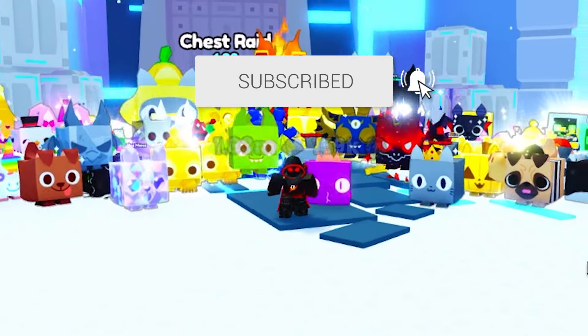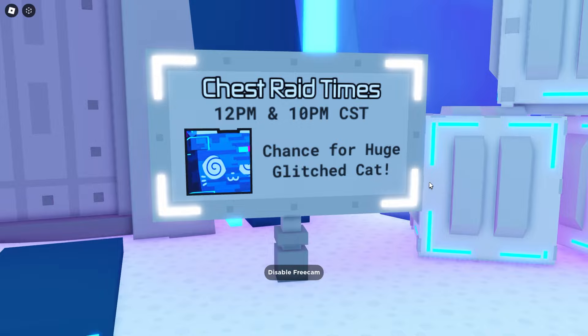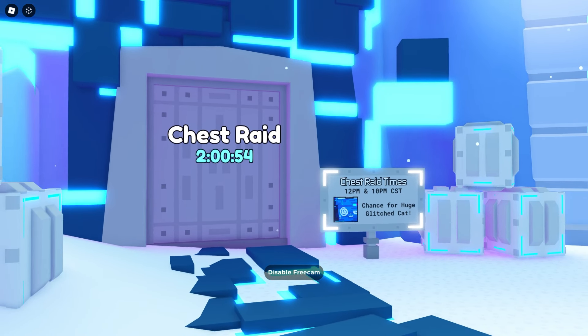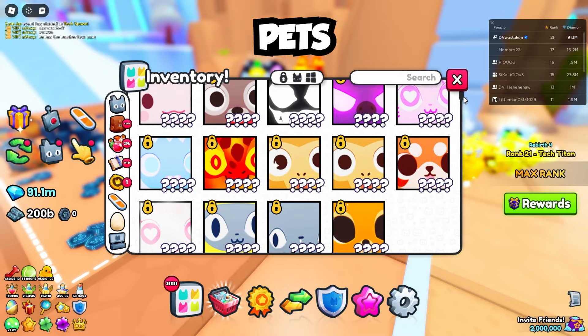With chest raids, there are only two per day that you can do. The first one's at 12 p.m. Central time and the second one is 10 p.m. Central, so you're going to have to figure out your own time zone conversion.